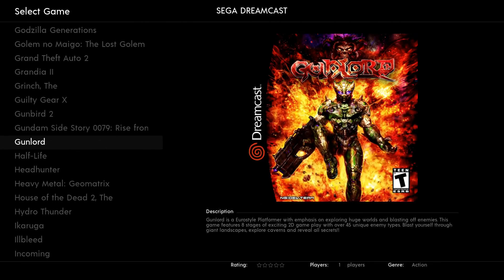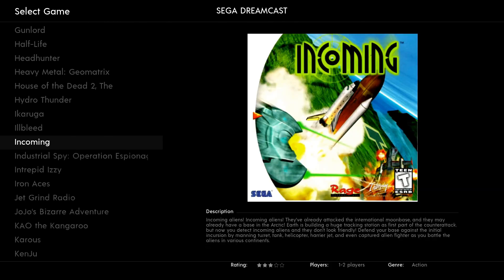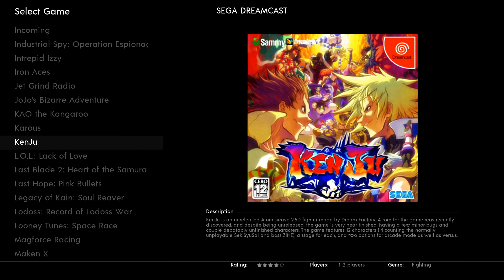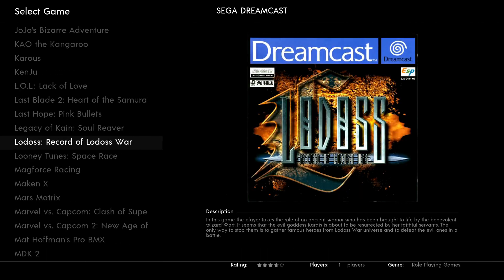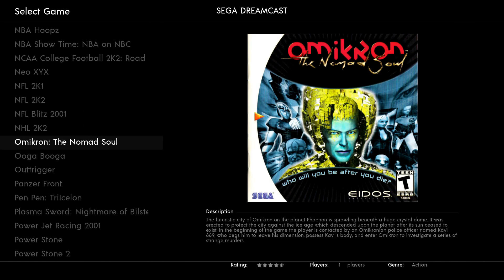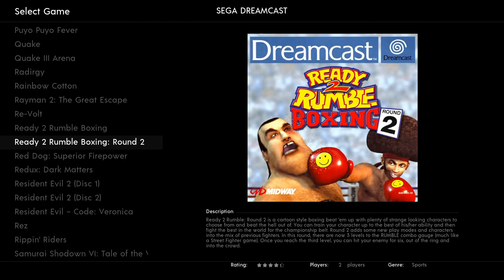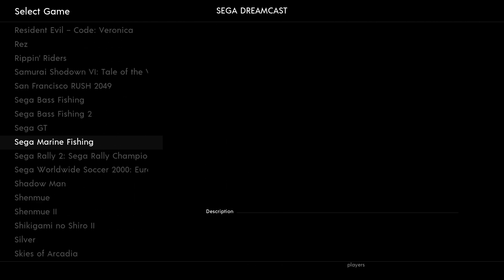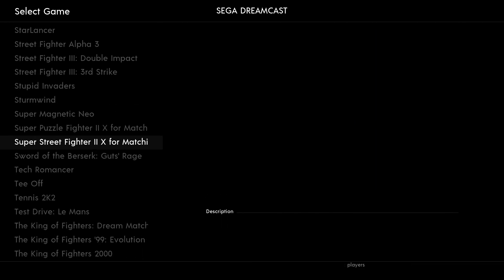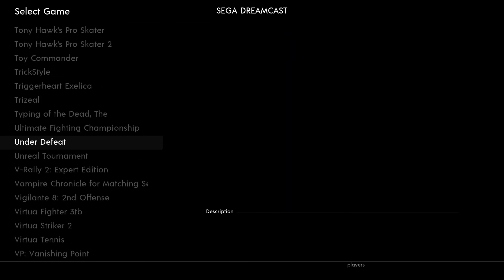A lot of these are running on ReDream, which is a great Dreamcast emulator. You've got Half-Life on here — nice. What I noticed is when you're in the games, hit your Xbox button — that little middle button with the Xbox logo — and that'll take you to the emulator settings when you're in Dreamcast. The controls worked right out of the gate using an Xbox 360 controller, no issues whatsoever. Tony Hawk Pro Skater 1 and 2, Vigilante — quite a set.